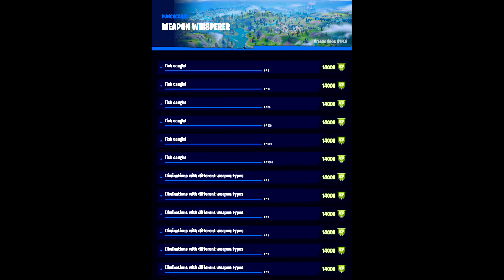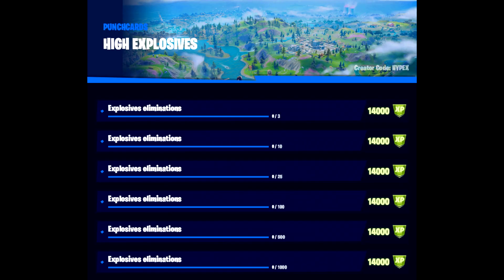Weapon Whisperer — I don't know why this picture has fish caught up the top; I think that must be a mistake — but this one is about getting eliminations with different weapon types: pistol, SMG, assault rifle, shotgun, explosive, pickaxe, etc. We then have High Explosives, which is basically for getting explosive eliminations, same as what we had for the assault rifle. It just goes up with each tier.